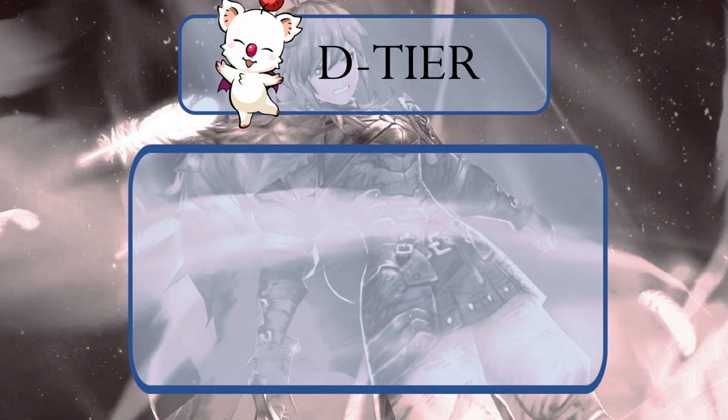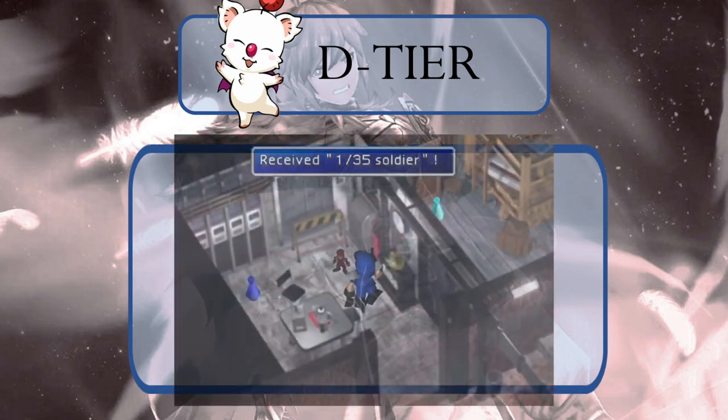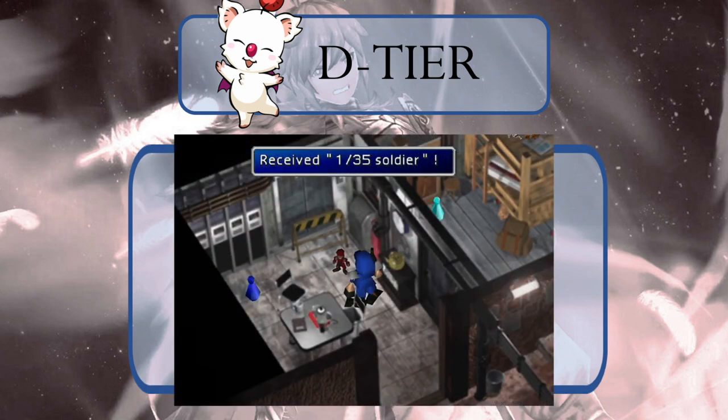Obviously ultra rare TMRs, for the most part, have a little bit of value, but we don't recommend going out of your way to get any of the gear we just listed. Think of everything in our Moogle tier as you would the 135th Soldiers in Final Fantasy 7 — you can get them, and they're kind of cool to have, but they don't really serve a useful purpose in the game.